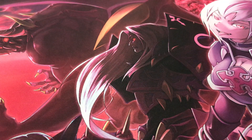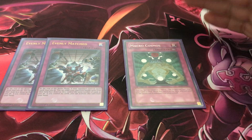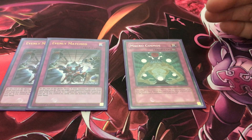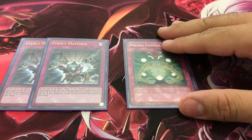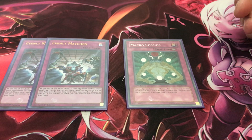For trap cards I'm running three — two copies of Evenly Matched since this is primarily a going-second deck, I definitely like to break boards with this. And one copy of Macro Cosmos. I feel like Macro Cosmos is now a staple in this deck — banishment doesn't really hinder you by any means; in fact Thunder Dragon wants to be banished so they can get their effects off.